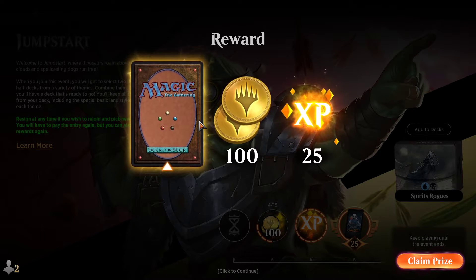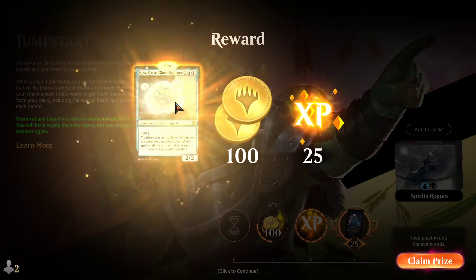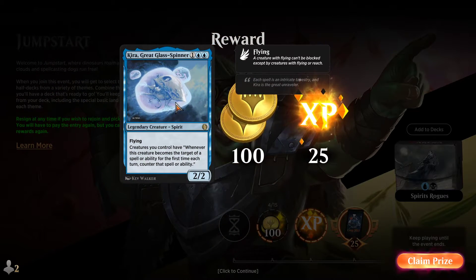Looks like it's not a Mythic, just a couple rares — we just got six rares in this event. Looks like it's Kira, Great Glass-Spinner. This card is really strong. I wouldn't be surprised if this saw a little bit of Historic play, but that's not really in my wheelhouse. I play a lot of Historic Brawl, but I don't play competitive ranked Historic. But this will be great in Historic Brawl, at least.